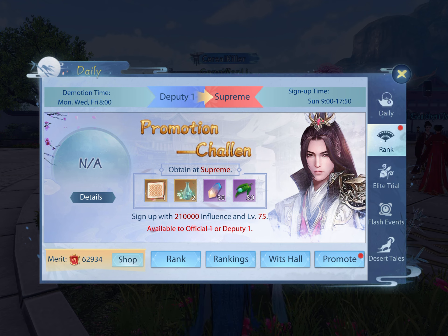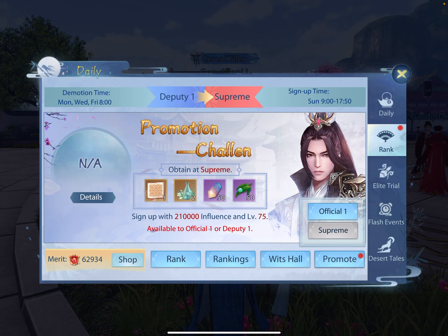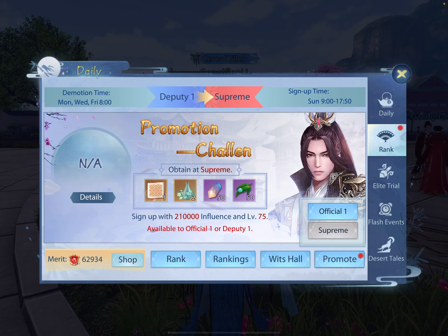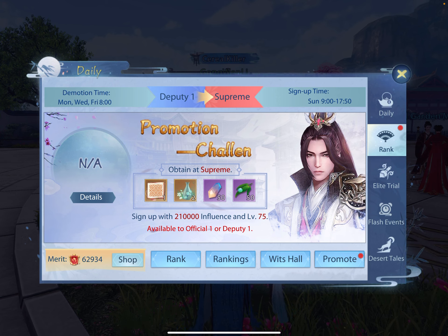I'm sitting now at Deputy 1. This will tell you what tests you can possibly take over here on the promote button. I could take Official 1 today if I wanted and promote up to Official 1, but I'm not really interested in wasting the coin yet — maybe down the line when I have plenty of coins. Right now I'm really trying to level up my character, so I'm hanging out at Deputy 1. But this is where you go to find it, and then you click that button, and it takes you to the officials in Royal Garden at that tower.